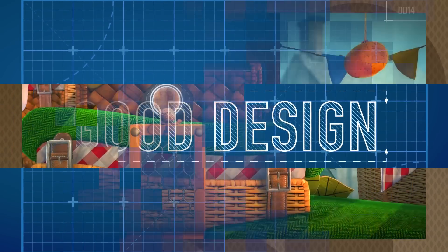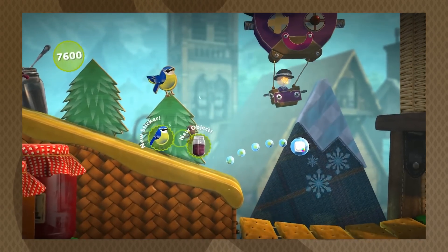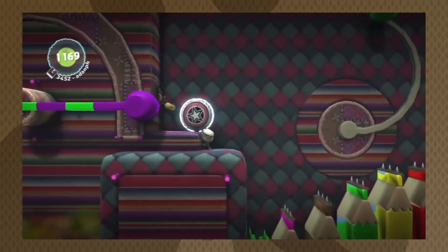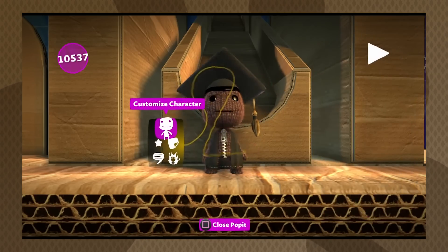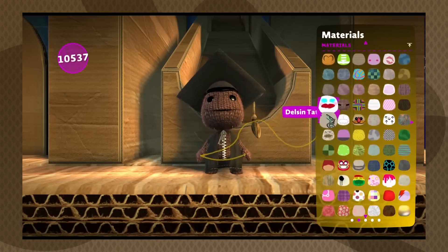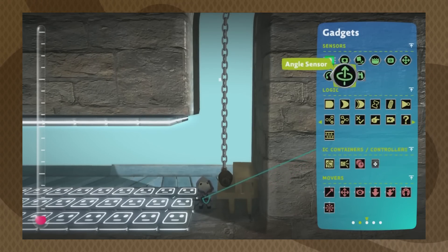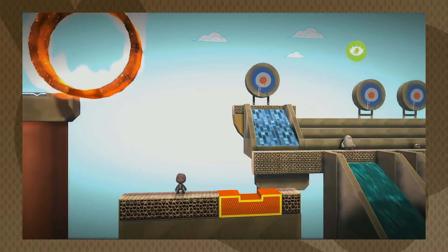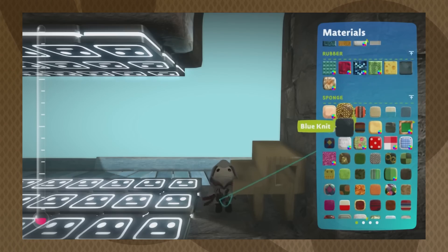Good design. From the beginning, LittleBigPlanet has always been about the creativity of its players. Its secret strength is how it makes a large and complicated toolset easy to use with a console controller, and it does all this with its Pop It menu. The Pop It menu is your main creation tool, used for things like character customization, decoration, and making levels. LittleBigPlanet has an extremely large amount of options — hundreds of costume pieces, decorations, stickers, level geometry, logic tools, cinematic tools, materials, and so on. But the Pop It menus are energetic, well organized, and easy to navigate with simple white animated iconography and clean typography. Objects are placed in a grid structure, sorted by category, and nothing feels out of place.